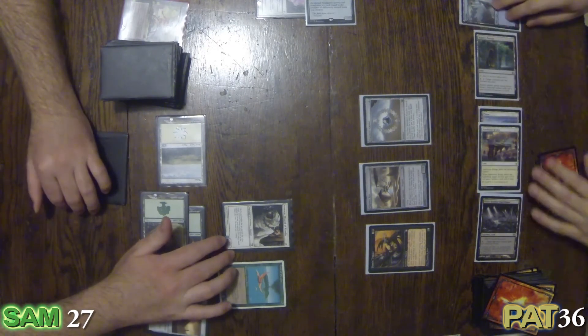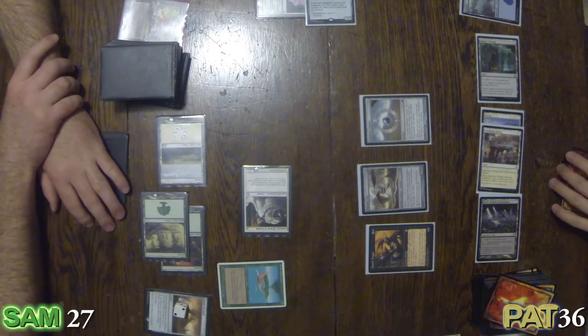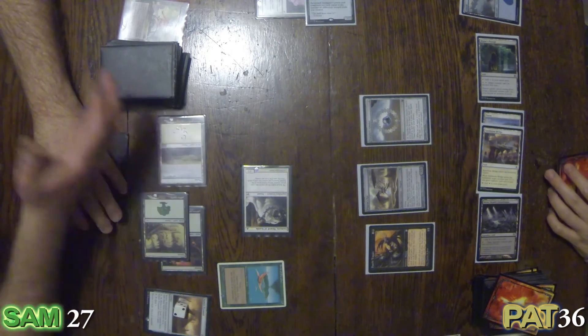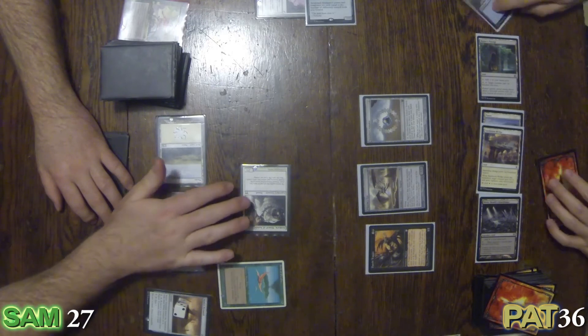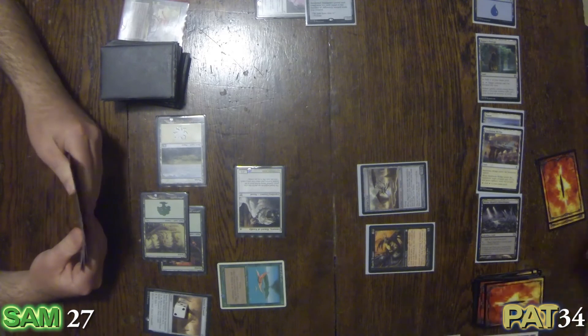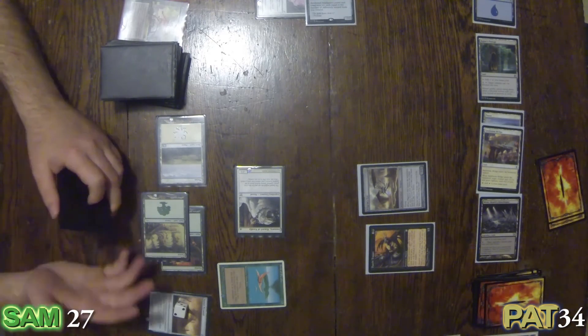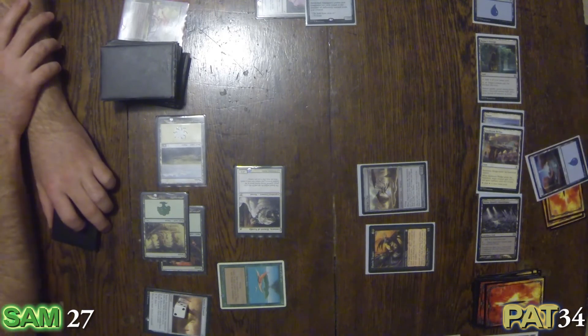I'm feeling confident after all that, so I'm going to attack with Isamaru. I will allow him to bite me one more time — I'm down to 34. And I'm going to sack this and dig up something.